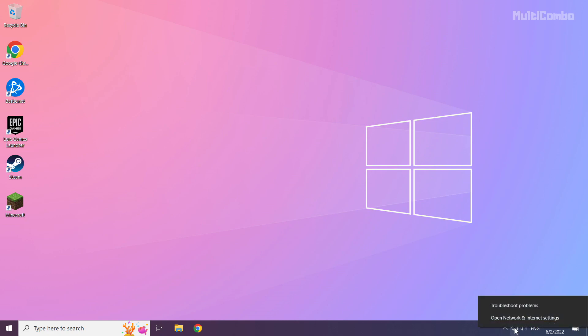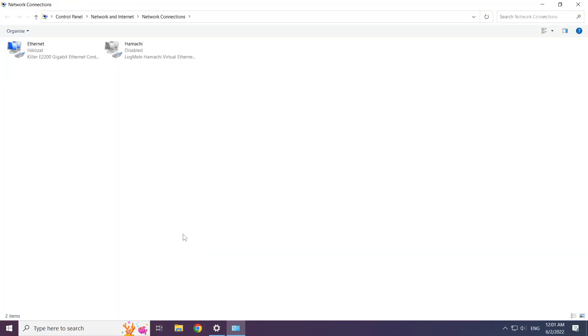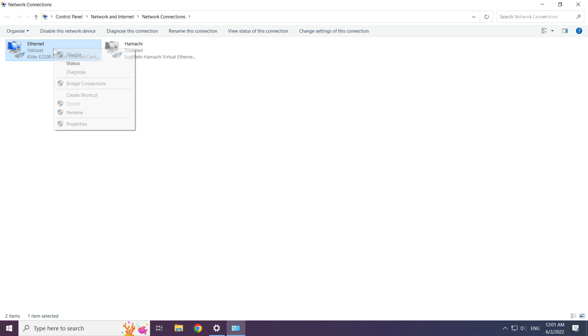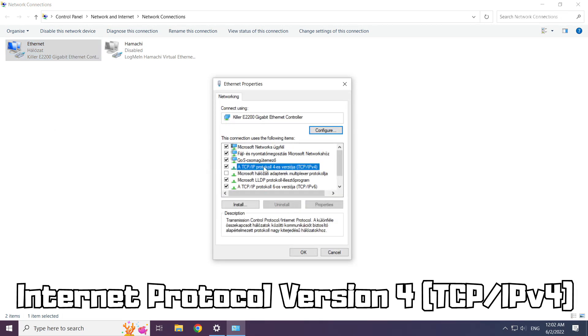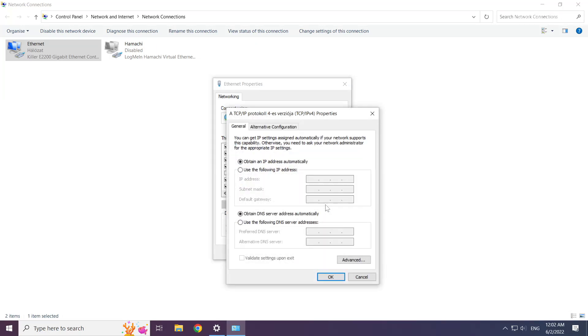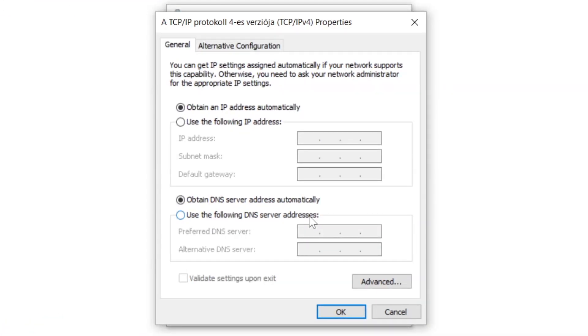Right click the ethernet icon and open network and internet settings. Click change adapter options. Right click your network and click properties. Click internet protocol version 4 and click properties.